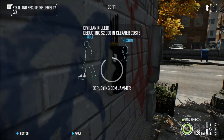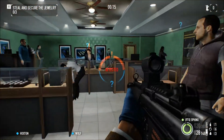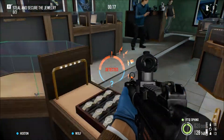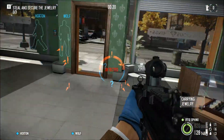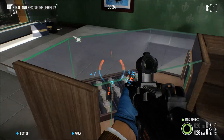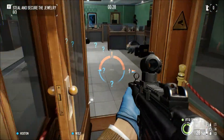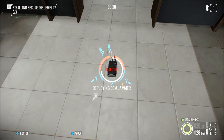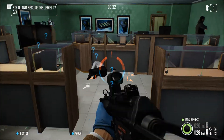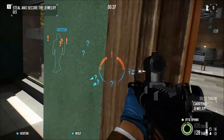ECM right away, go in, get everybody down, yell at them, and throw the bags out. Keep yelling at them — that's two of the three bags I need. At this point I throw down another ECM just in case; you don't really need to, but it buys you a little more time.